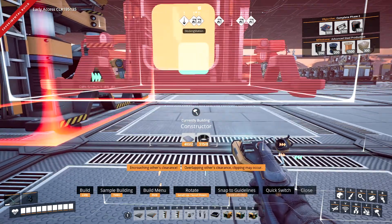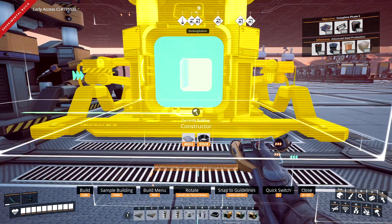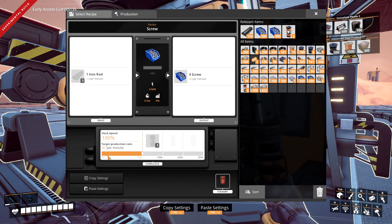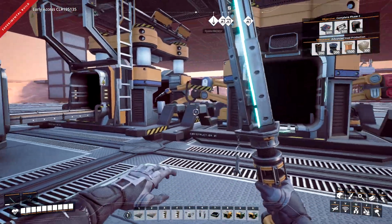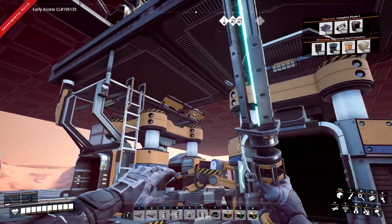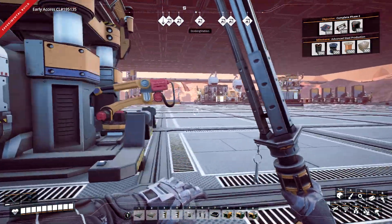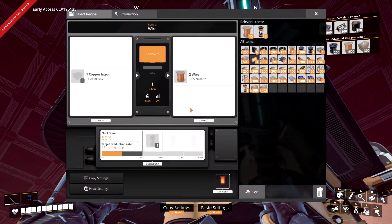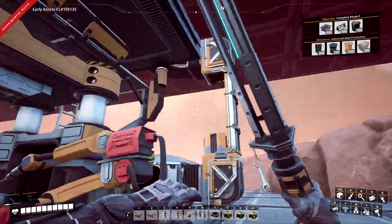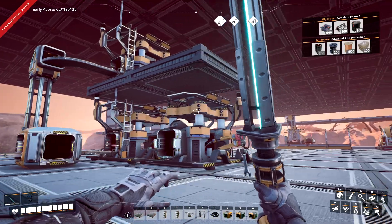Alright, and then this right here — this is going to come straight from there to there, and then this one is going to be wire going into storage. We're going to half this to 20 — cable. So we're going to get 15 per minute, that's going to be 30 per minute going in, pumping out 15 wire per minute. Yep, and that's going to be all off one node going into storage.